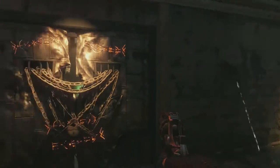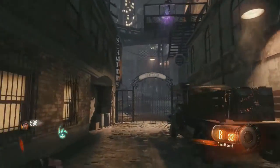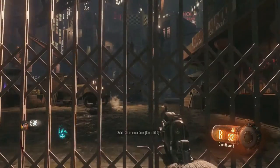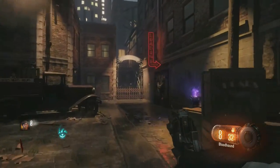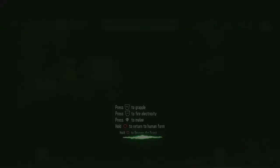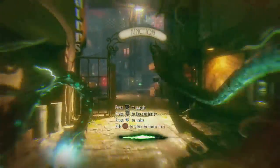The first step is going to be here in the spawn. The first thing you're going to want to do is open the gate to the junction — if you don't open this gate you will not be able to complete this ritual on round one. Once you open that gate, come over and get into beast mode, do everything you normally do: turn on the quick revive and break that crate.